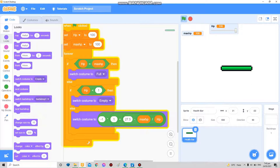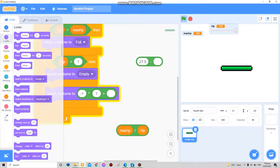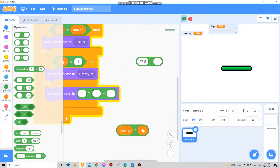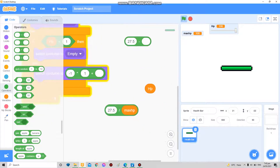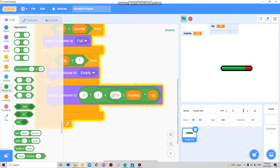Sorry — the formula is supposed to be: 27.5 divided by max HP, times HP. Put that block in here, and there you go — it works perfectly fine.